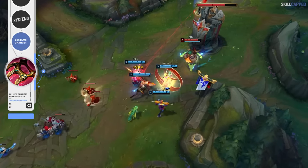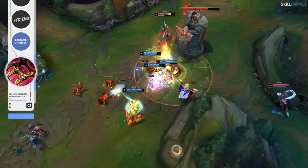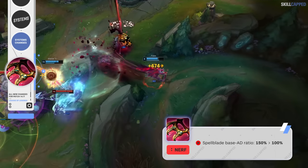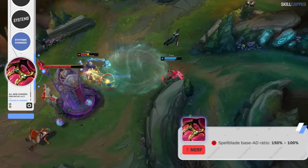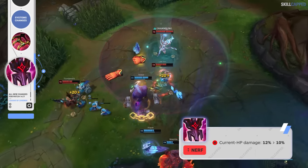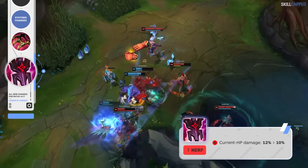First up we have Bloodsong, which has been the highest win rate support item upgrade in recent patches, so it's being targeted with a nerf. The Spellblade base AD ratio is dropping from 150 to 100%. Imperial Mandate will also be toned down a notch for 14.7, with its passive current health damage being lowered from 12 to 10%.